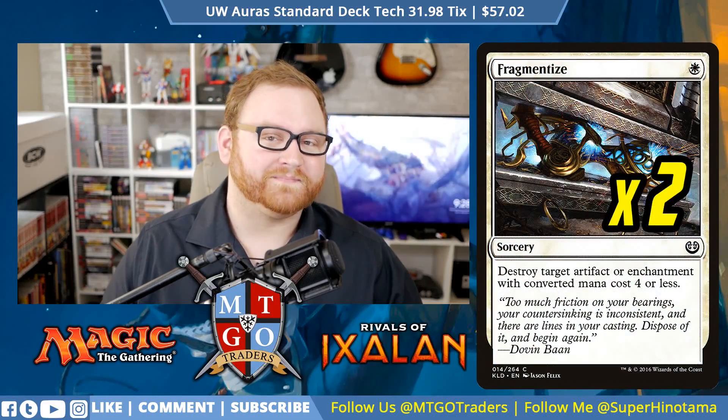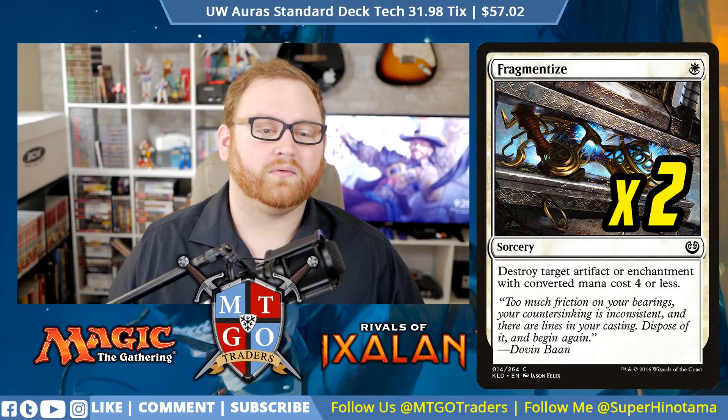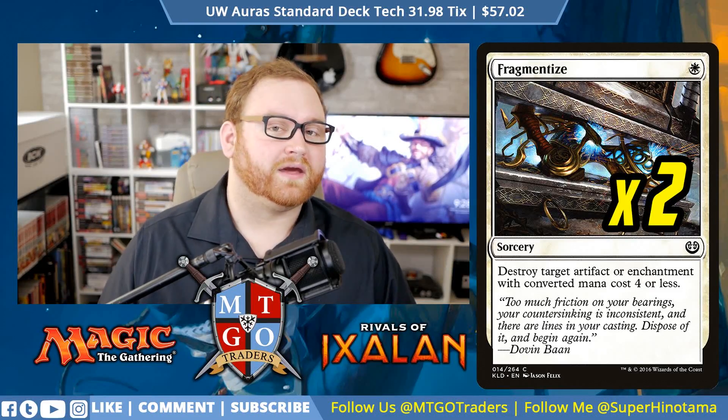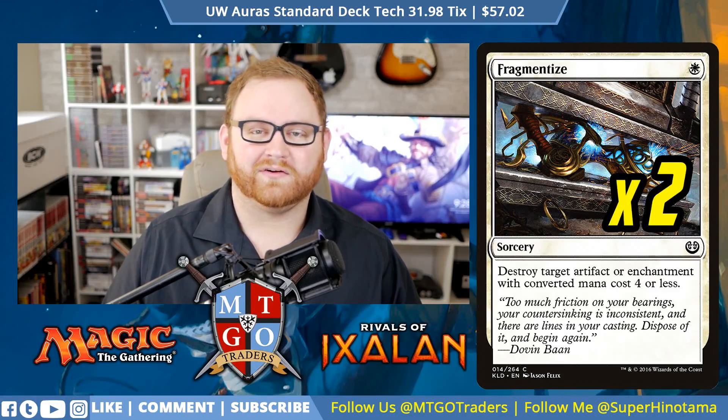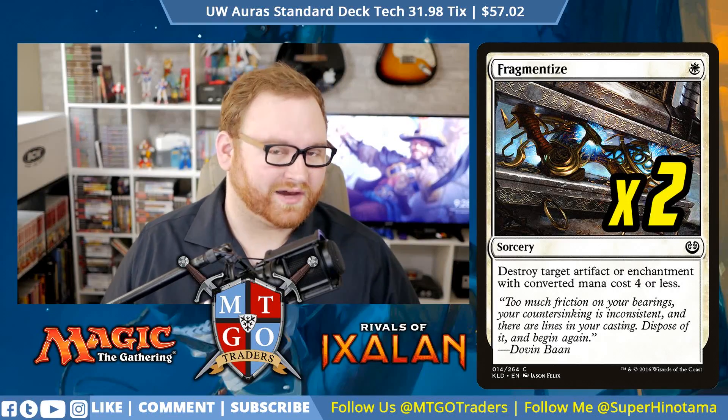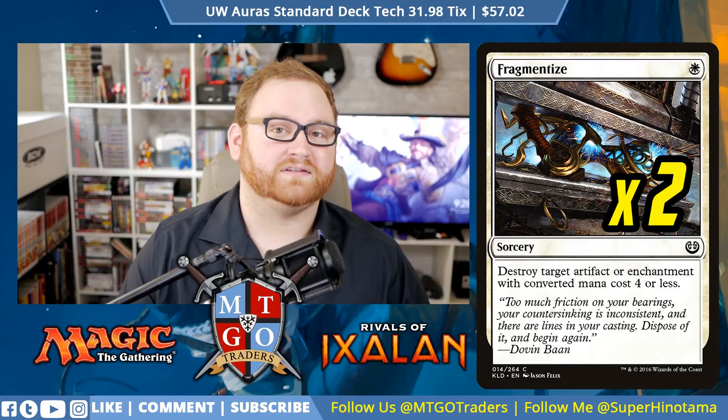Next up we have Fragmentize — a good removal card for us. This is a 1 white mana 2-of sorcery. Destroy target artifact or enchantment with converted mana cost 4 or less. This is going to hit Heart of Kiran, Scrappy Scrounger, Cast Out, and Ixalan's Binding — things that hit our side of the field that we don't like. That's why Fragmentize is in the sideboard.